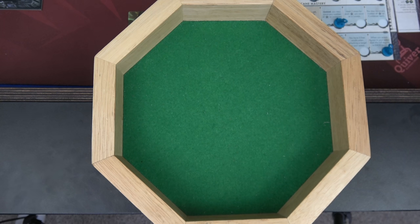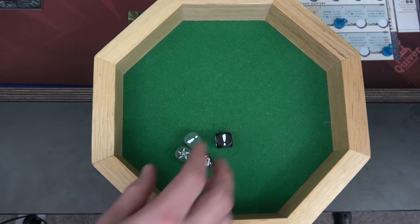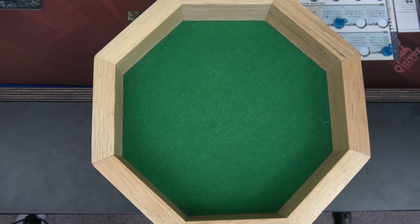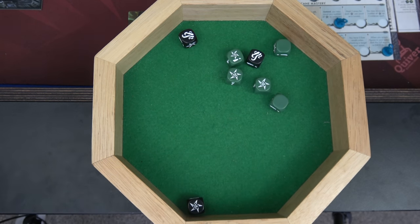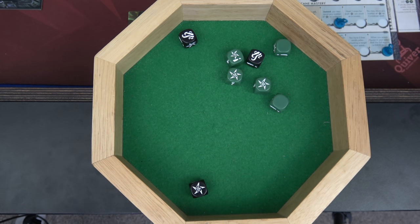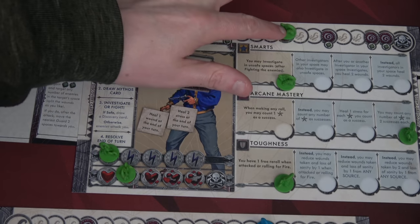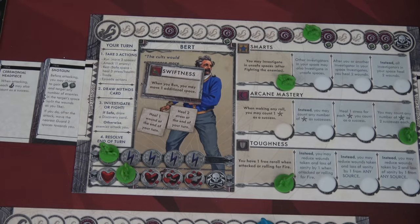Now let's go to Bert's turn. Bert is in the same space as the star spawn, so he's going to attack. He has three black dice, and because of where he is on his insanity track, he gets one green die. Using the shotgun — definitely — gaining two green dice. He also has the sword, gaining two more dice because of toughness. And remember, elder signs count as two successes each for him. The roll looks great — two, four, six, seven. We have more than enough for damage. We're taking two sanity hits but I'm okay with that. We only needed seven to take them out — two, four, six, seven — done! Bert may have started as the investigator, but he is becoming the attacking machine.